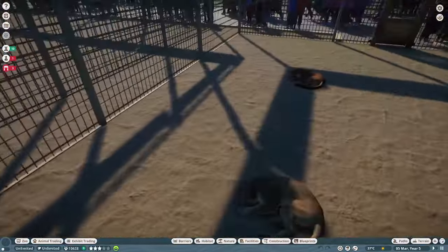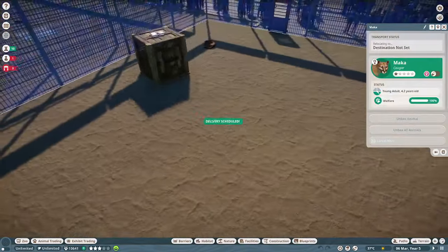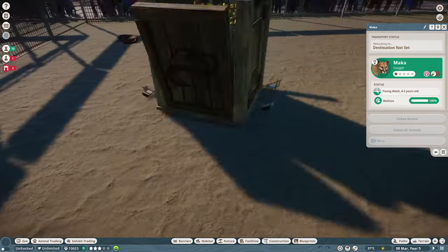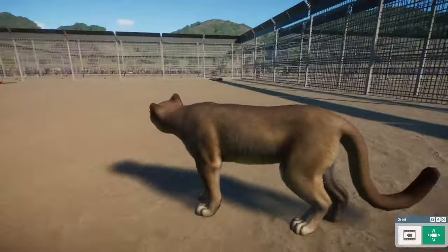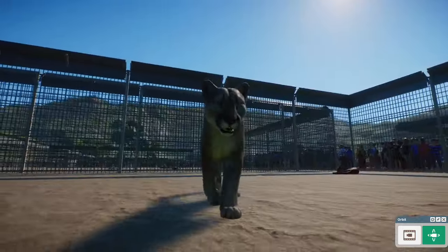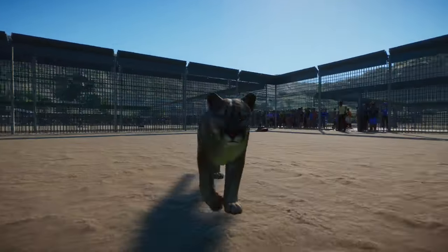We also have our Cougars, which have seen a bit of a change to the faces. Yeah, it looks really good — some of the fur textures too. It really now looks like a proper Cougar, or mountain lion, or puma, or however you'd like to call them. What if that should be an option in the game — you can change the name of the animal based on your preferences?